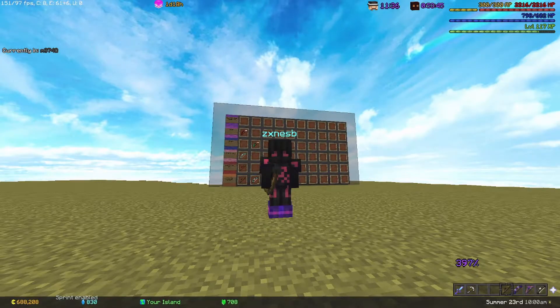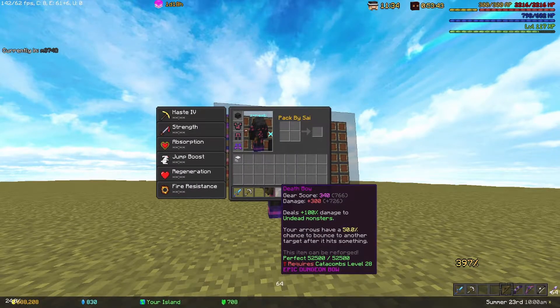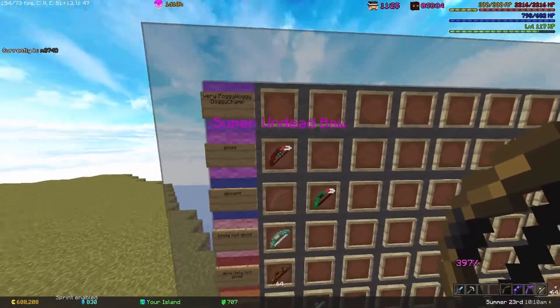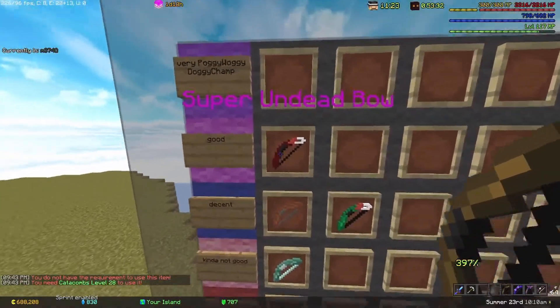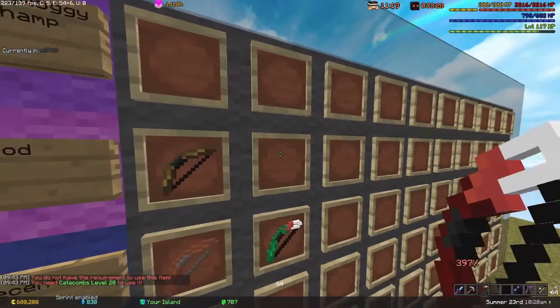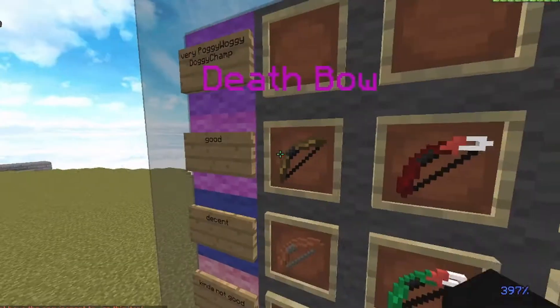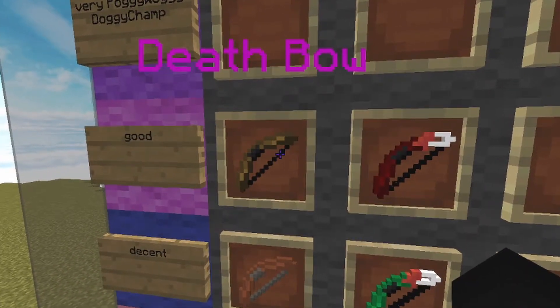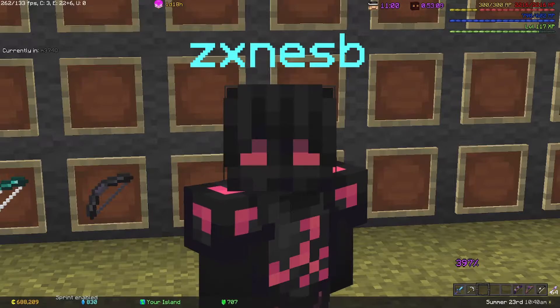The Death Bow is actually insane — it has a 50% chance to bounce to another target after hitting something, so it's basically the Super Undead Bow on crack. It's really really good. You get a higher chance to hit other targets and 80 extra damage — what's not to like? We're putting it right in front of the Super Undead Bow.